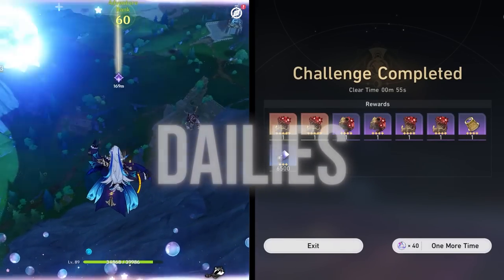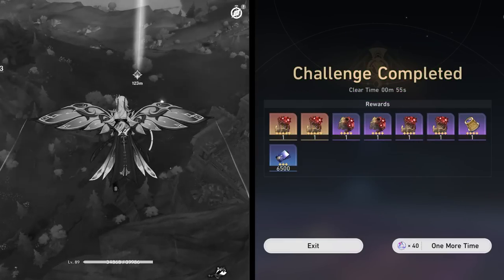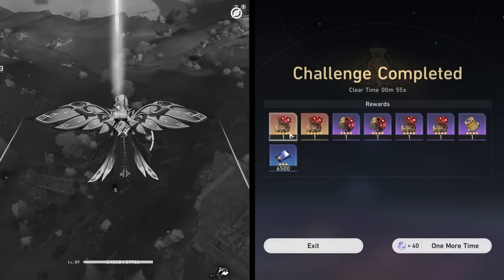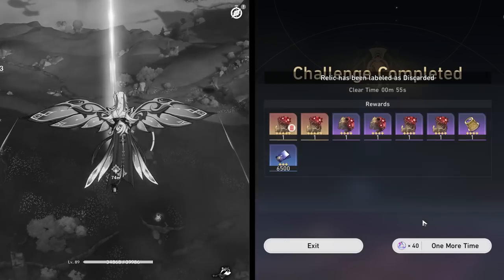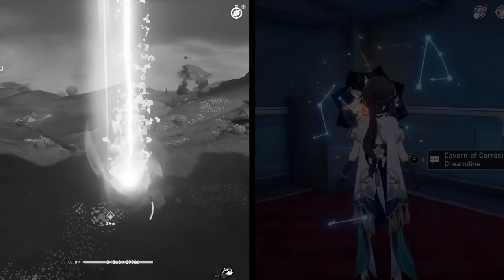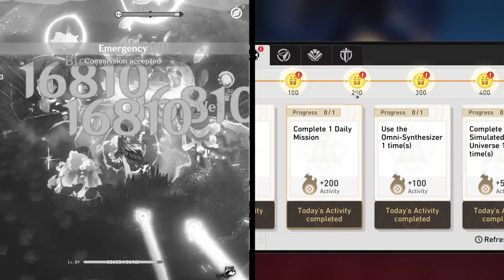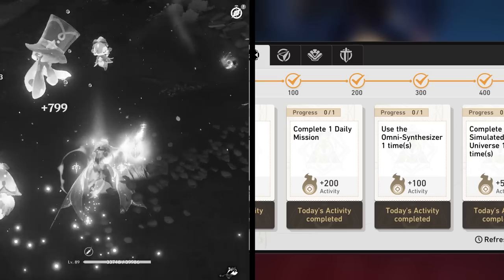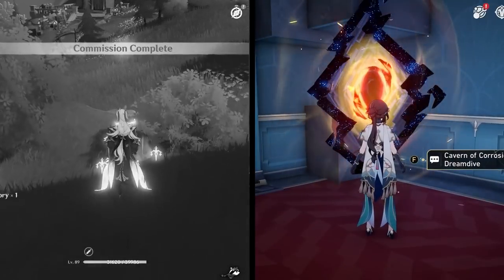Dailies — Star Rail's dailies are way, way better than Genshin's. They've been better since day one and keep getting better. All you need to do is grab a friend's or stranger's character as support, spend the resin you woke up with, and you've completed your Honkai Star Rail dailies. You can also turn them in from anywhere, unlike Genshin where you have to go to a Katheryne. Genshin's dailies aren't difficult either — about five minutes and you're done — but even with encounter points in the best scenario, it's still slower and less efficient than Star Rail.